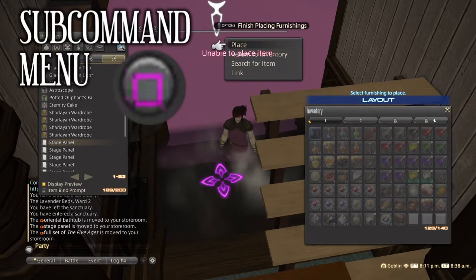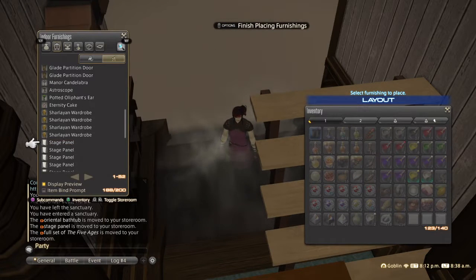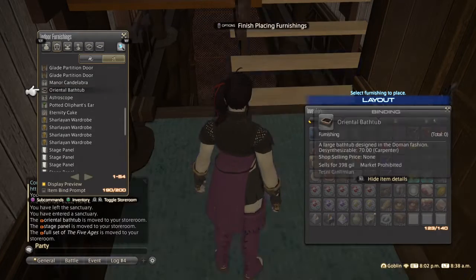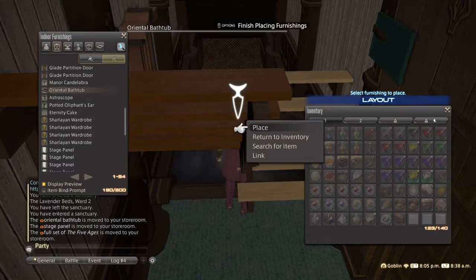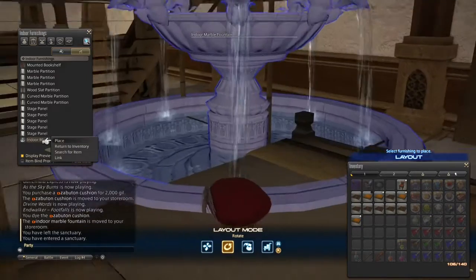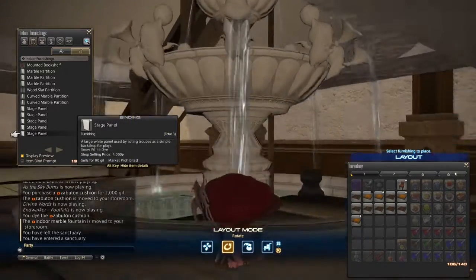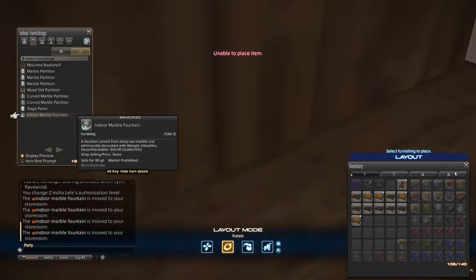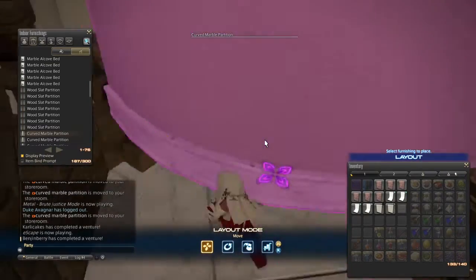Hitting square to bring up the sub-command menu, and hitting square again gets the item placed. That's it — no keybinds or settings to change. From here there are actually two ways to execute this glitch. The first is using item preview, which places an item right in front of your feet, then execute place. This method is clunky in some situations — when you're really serious about getting that item as close to the pillar as possible, or when there's just no visibility, or when a big clunky item will freak out when you try to move it on the cursor. You can place these items directly as they're previewed.